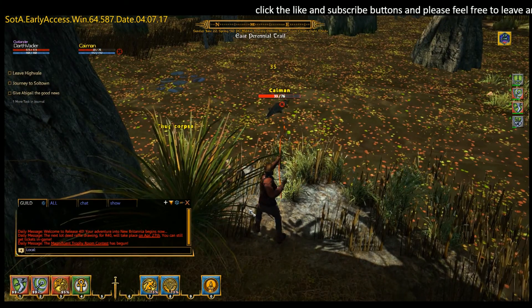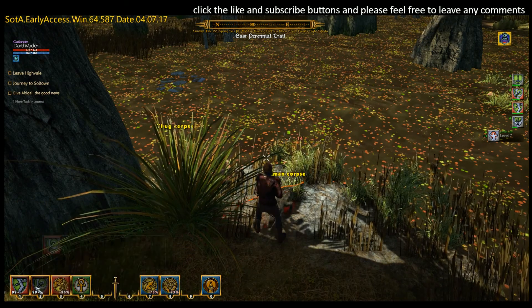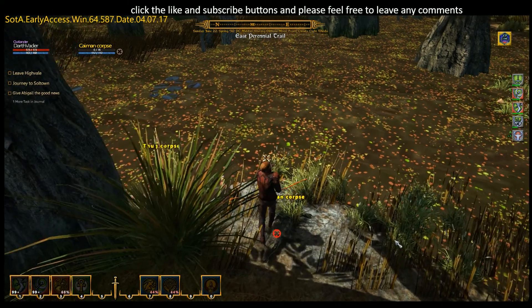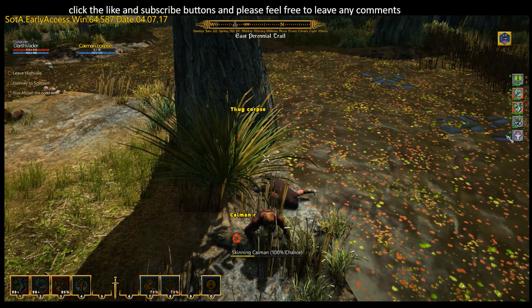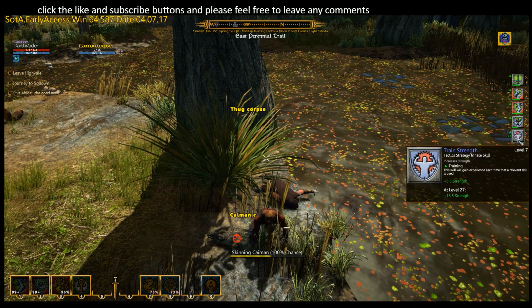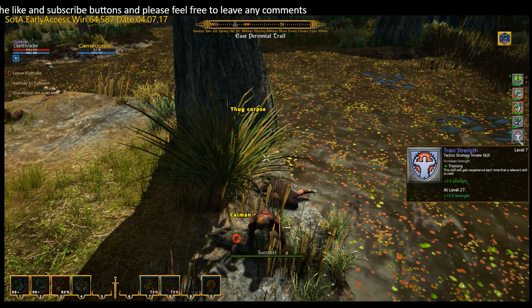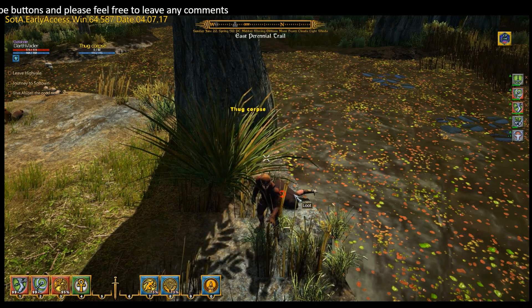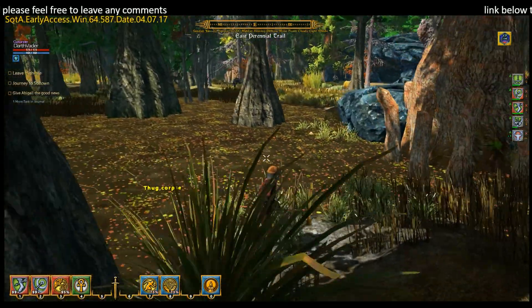There's a crocodile — there we go. We'll skin the crocodile. We actually leveled up on strength, because that's another passive skill that's always training. That's a good one because it will increase our carrying capacity in the game, as I mentioned last time we were playing.